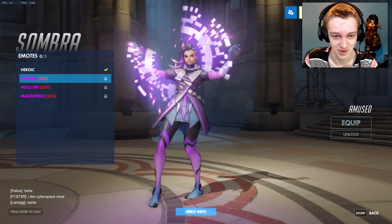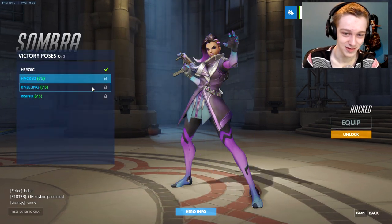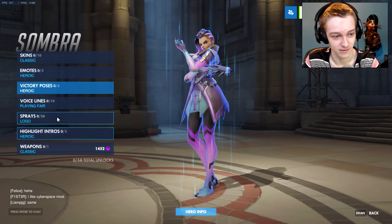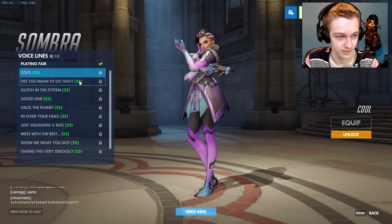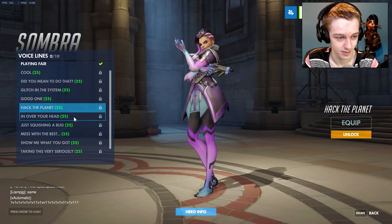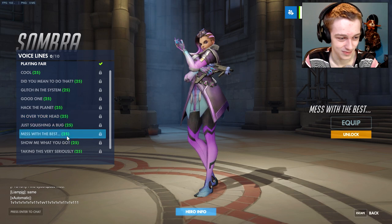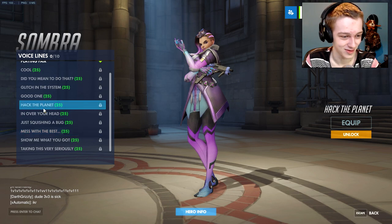This emote is definitely my favorite — she just boops it. Boop. We have the victory poses: the hacked pose, the kneeling, and the rising. Rising's probably my favorite out of those. Voice lines include: 'Where's the fun in playing fair?', 'Did you mean to do that? You're just a glitch in the system,' 'Hack the planet,' and 'Mess with the best and die like the best.' I think 'Hack the planet' is one of my favorites.